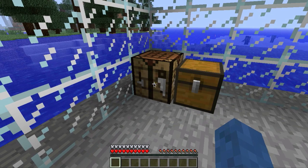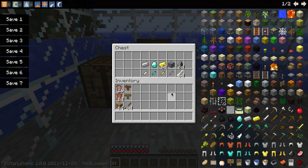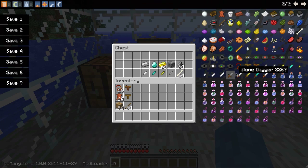This mod pretty much gives you daggers. So far it gives you different types of daggers, as you can see right here: stone, iron, gold, diamond, and bone.